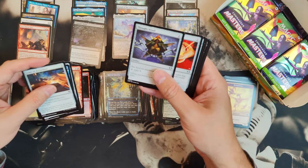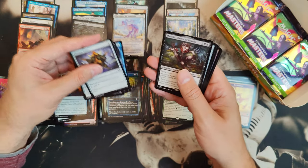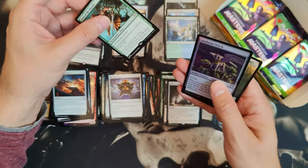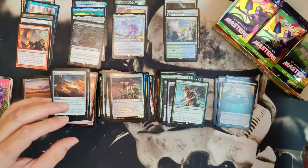Thought Vessel, Fellwar Stone, another Thran Dynamo, Ghost of... Rankle — well, Rankle used to be good. Idol of Oblivion, Song of the Dryads, Sandstone Oracle, and another token from an Eldrazi. I think we've got four packs left.